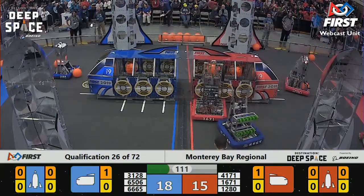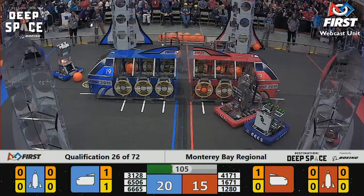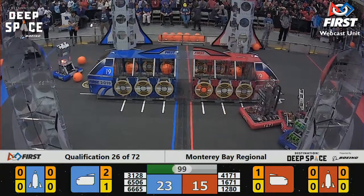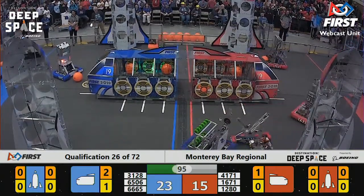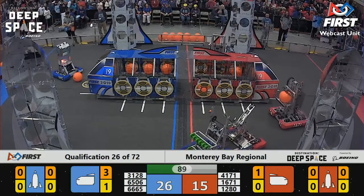66-65 trying to play some defense against 1671, but 1671 able to drop cargo into the cargo ship anyway. Steel Boot looks like they may be disabled — their robot's not working right now. 3128 picking up the slack though, racing around picking up cargo and dumping it in that Blue cargo ship successfully. Still a lead for Blue, 26-15 for Red.